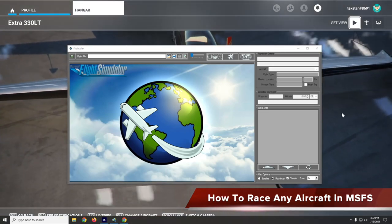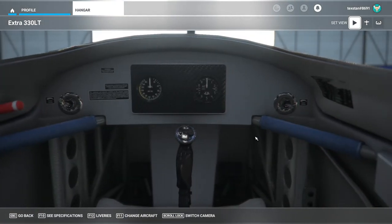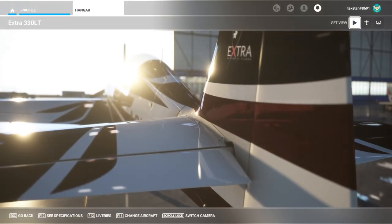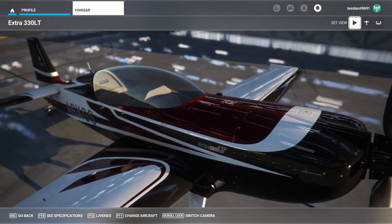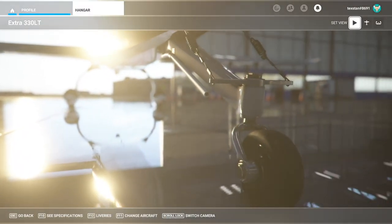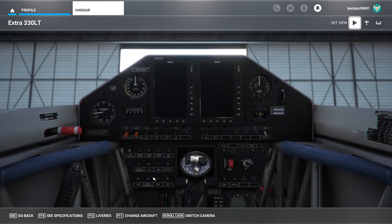In this video I'm going to continue with the theme of having fun. I was flying the Extra 330 at Yosemite and it occurred to me that a lot of racing tends to be unlimited class aircraft, but you can actually have fun in any of the standard aircraft — like the Extra 330 or the Beechcraft Bonanza. I also did the TBM.